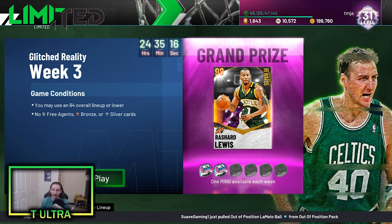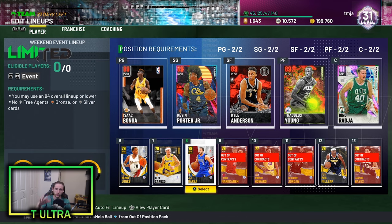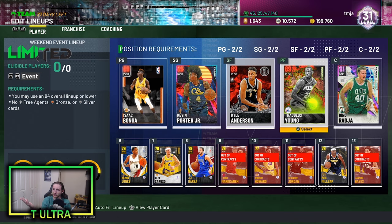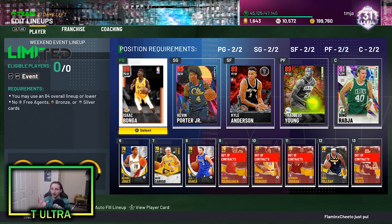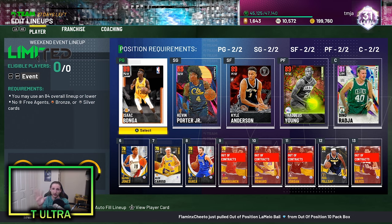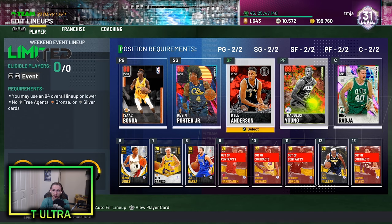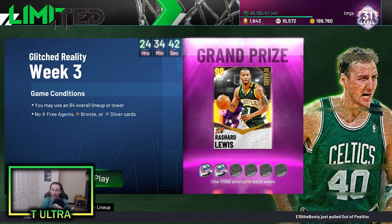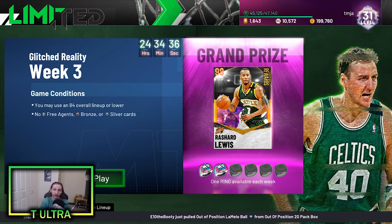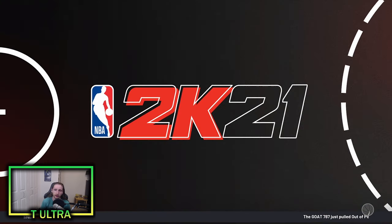The lineup this weekend has to be 84 overall or lower. I kind of went with a strategy of just playing a bunch of scrubs on the bench because it has to be gold or above — you can't use bronze or silvers. My starting lineup is pretty much the best I could make without going over 84 overall. I've got some really high quality rubies and then this Amethyst Dino Raja. I'm going to be playing 12 games in this video so I'm not going to show a ton of gameplay. We're going to buy some contracts for our gold players and let's get it.